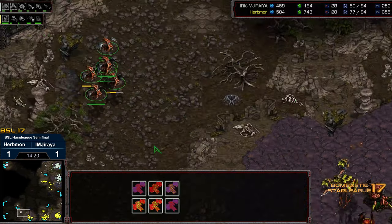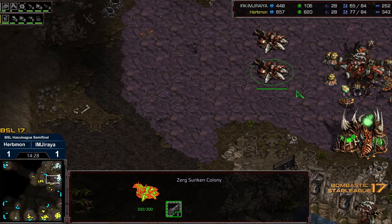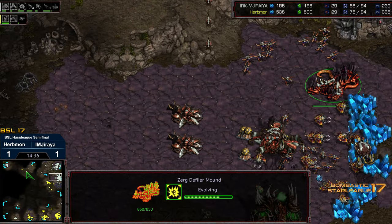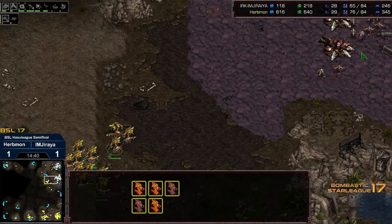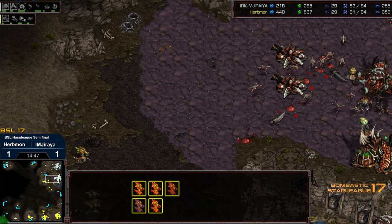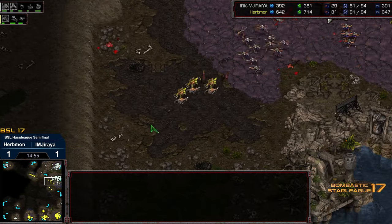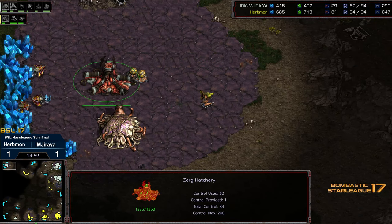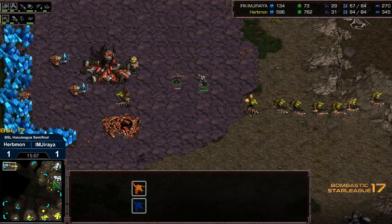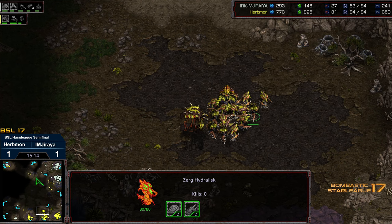We've got two Sunken Colonies and a potential attack force. The Spores managed to morph in between and the Mutalisk count looks a little dry. Jiraiya is able to get a base up at the upper left corner, but Erbmon is kind of in a contained situation. Plague upgrading — that can be a huge shift. A single Hydralisk finds the upper left-hand base. The Lurker's burrowing. Lurker versus Zerglings — the Zerglings get absolutely obliterated. The Defiler gets picked off as well. Erbmon charges top left, wiping everything out. The Nidus was wiped out. Erbmon is now 20 supply up and has taken control of this match.